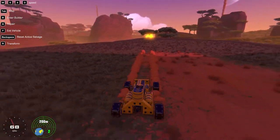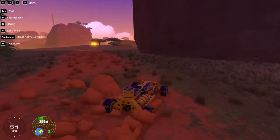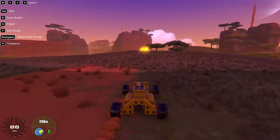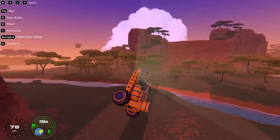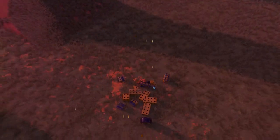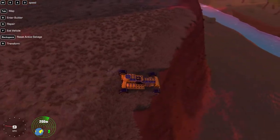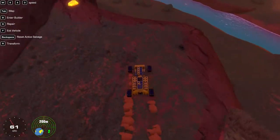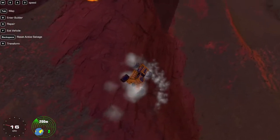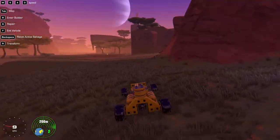We need more speed than this, right? We were getting up to 80k. We're going even faster — 96. Reset us down here, we'll even go down there. Hit the brakes. Gotta be a way down there and then we'll switch vehicles. Nailed it.